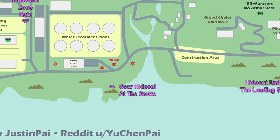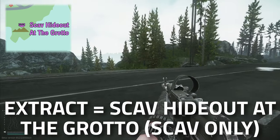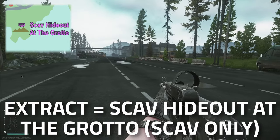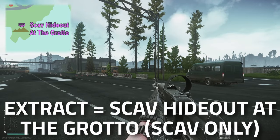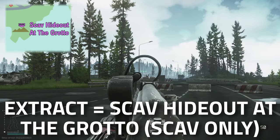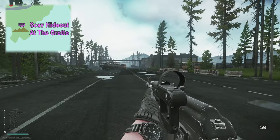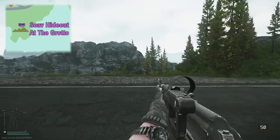Hey guys, and welcome to an extract guide for the Lighthouse Scav hideout, the Grotto. This extract is on the western side of the map. We are right next to the water treatment plant, which is just here down south. That's just the way the construction goes — Lighthouse is just down there and so on.